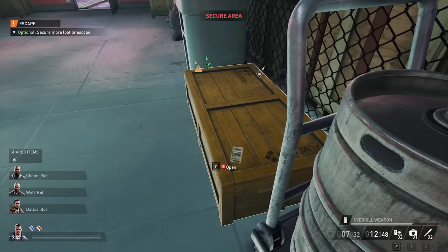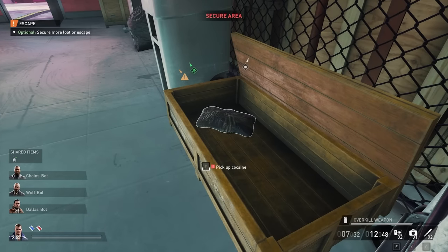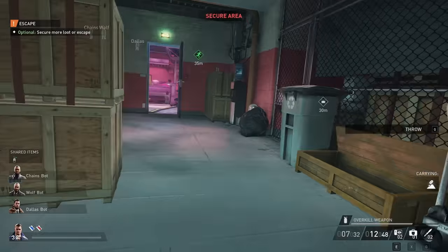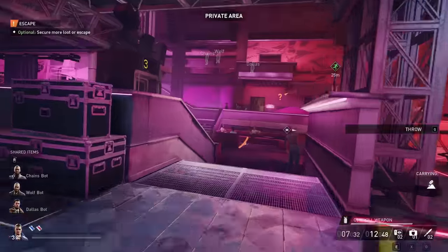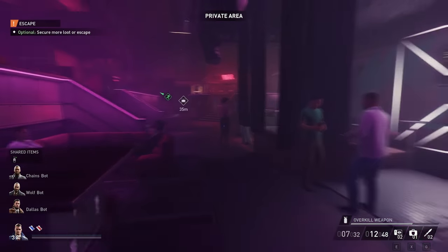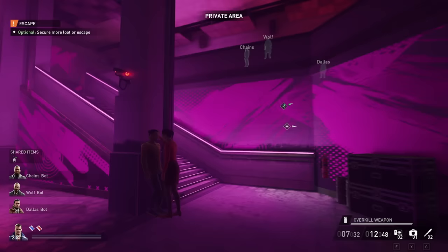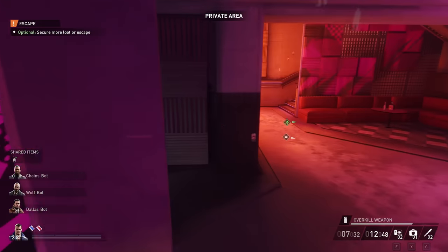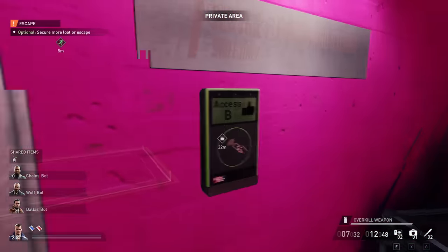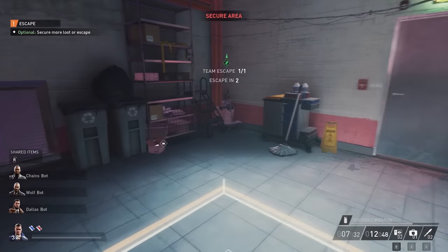There's another cocaine item in the IT room — it does have cocaine. Once you've gotten all the loot you want, come up these stairs and use the blue key card to open this door. And you can escape.